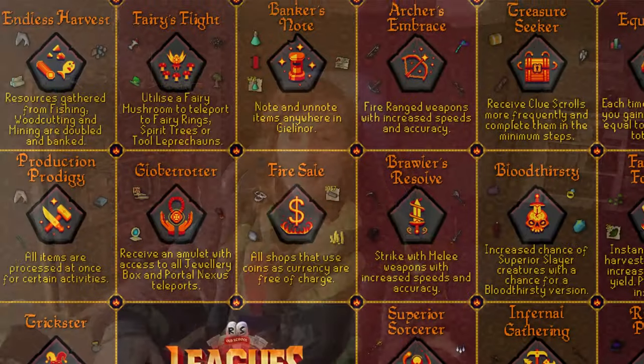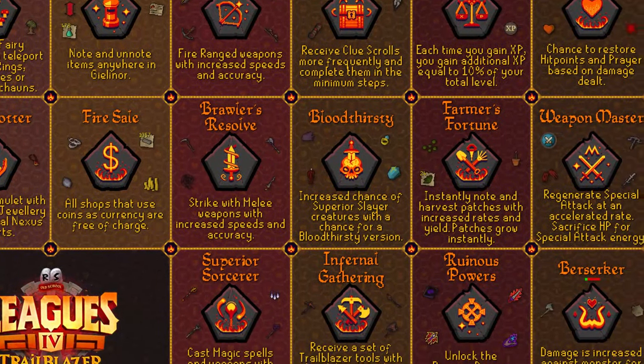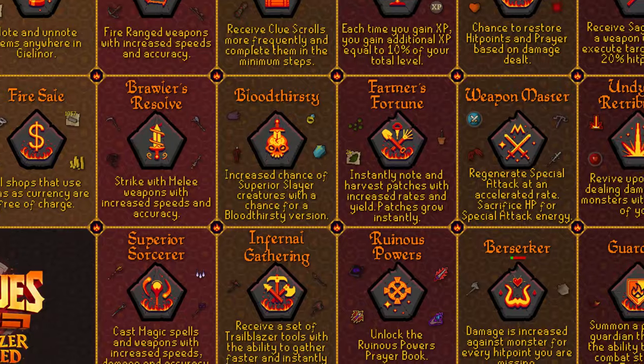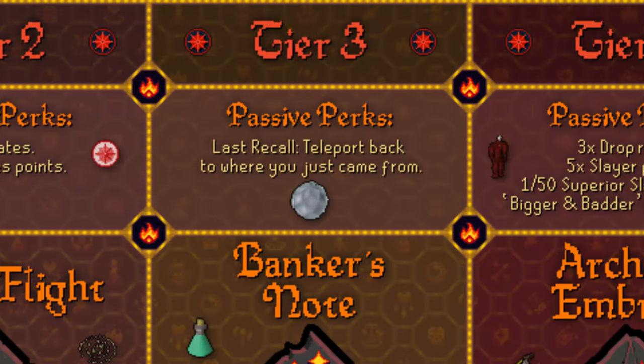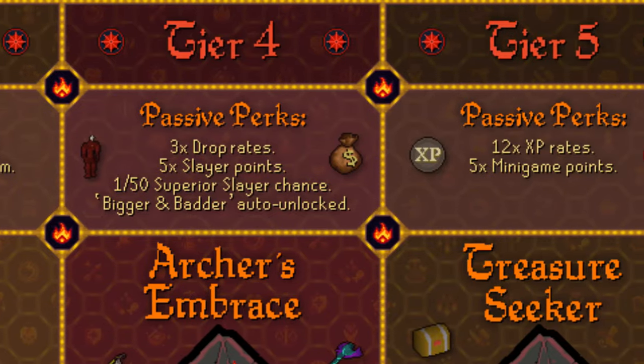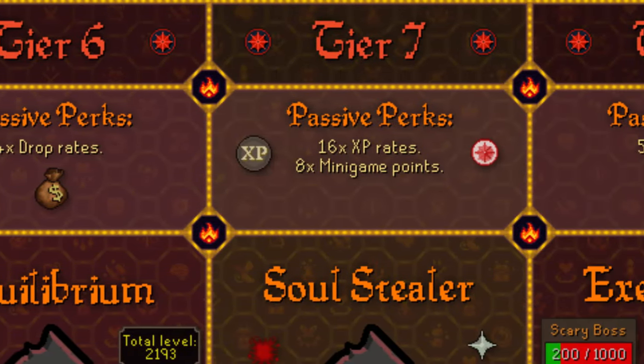These are likely to return in similar forms this time around. There are relics for transportation, combat, skilling and utility, as well as various unique and crazy effects you won't see anywhere else. With each tier you also gain passive increases to multipliers on your XP, unique drop rates and minigame points, as well as sometimes having additional features like the Last Recall from leagues 4. Big points means big relics, and big relics mean big wins. On the other hand, you don't want to neglect the smaller tasks either, because that's how you unlock new parts of the map.